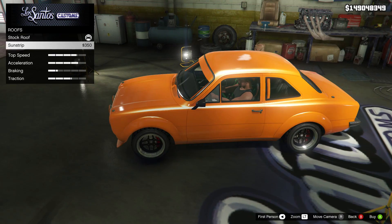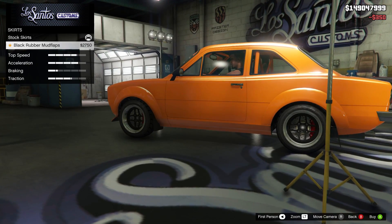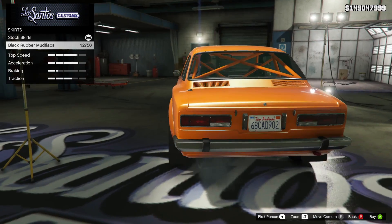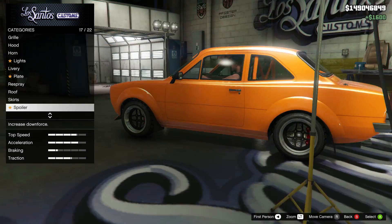Let's do the roof — we've got a sunstrip, which I'm assuming is going to be based on a primary or secondary colour. So we'll put the sunstrip on and then we can see what it does. Skirts — you've just got mud flaps. There's nothing wrong with that; I wouldn't expect big skirts on this sort of vehicle. Mud flaps is pretty nice, but they're only black, which is a shame — you can't change the colour of them.